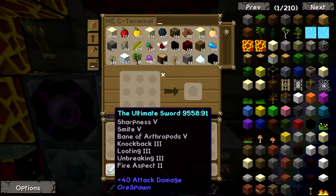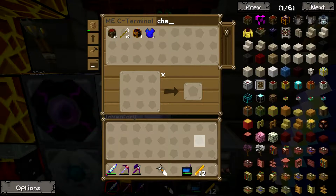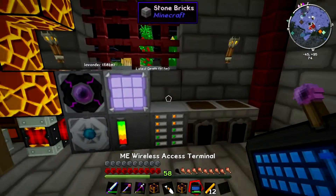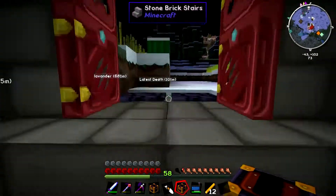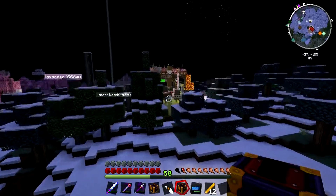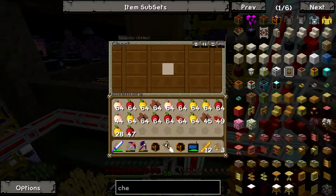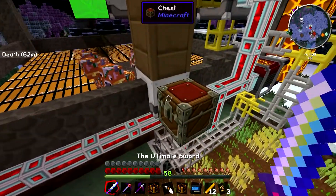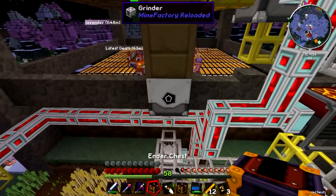That isn't too bad because we have this looting three sword. So let's just pick up one of the ender chests and drop the other one here. We'll just put it right there, and then the other one is going to go where our cow farm is, because as I was building everything this got pretty full, and I'd rather this just go straight into the ender chest.